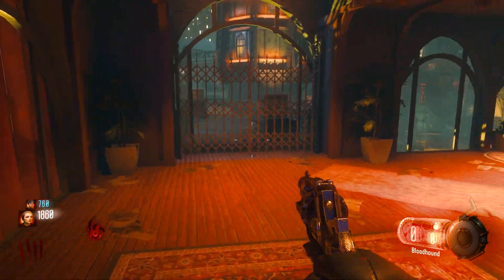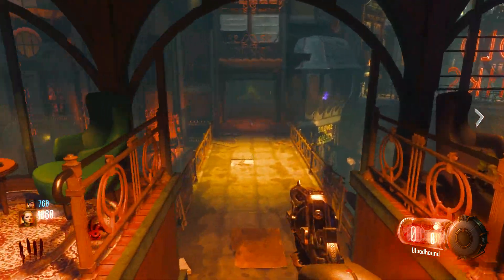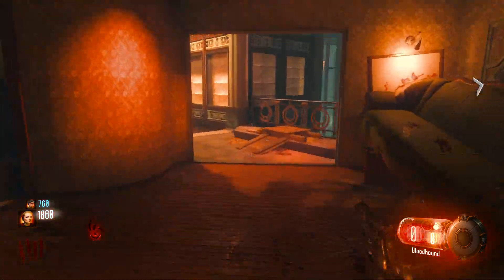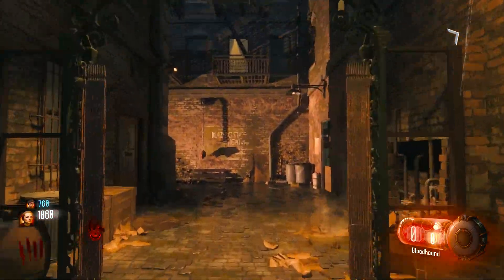That component can be in any number of locations in the general vicinity — basically these two rooms: one where the perk is, and then this room where we actually found it.